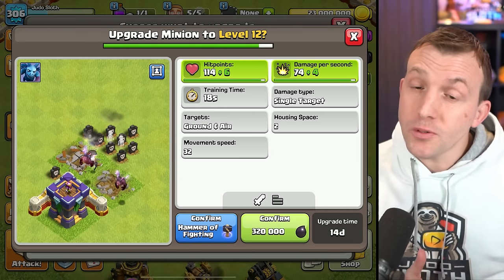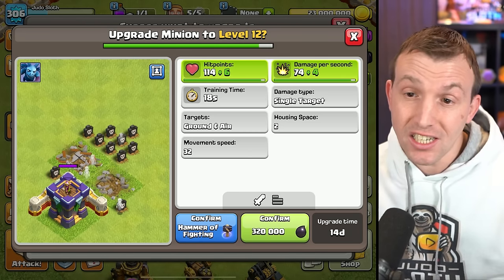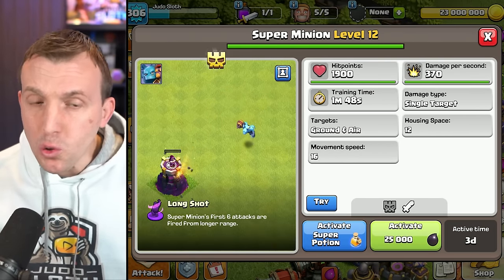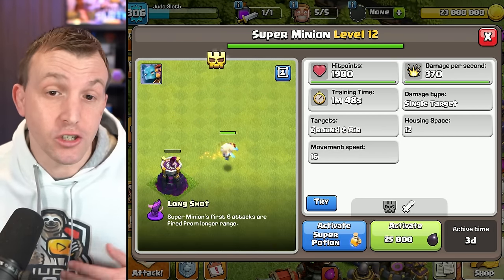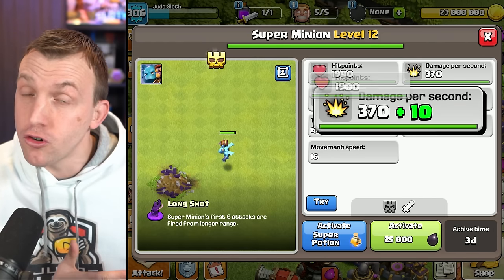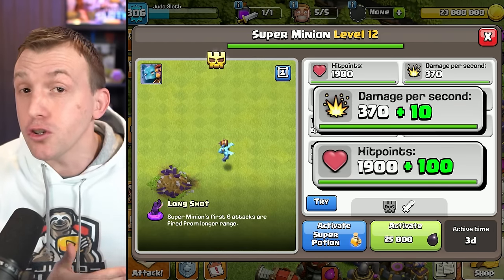Other Dark Elixir troops getting a new level include the Minion, which gains an extra 6 hit points and 4 DPS. Much like the Super Bowler, most people will probably upgrade this due to the Super Minion — it only gets an extra 10 damage per second and 100 hit points over the level 11 Super Minion, but a lot of us use this troop in the Defending Clan Castle, so that's where we will likely get the main benefit.